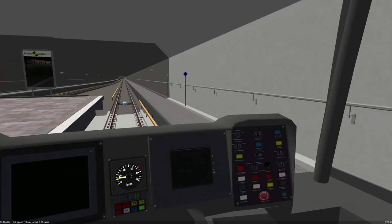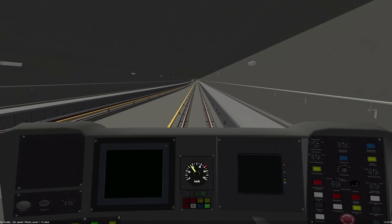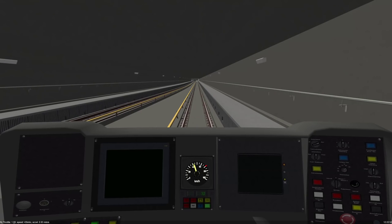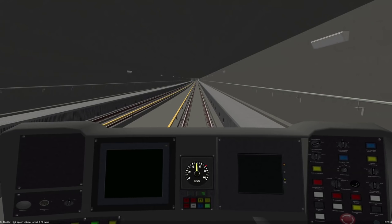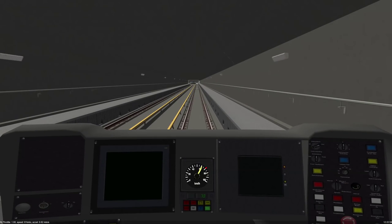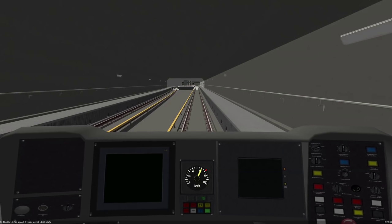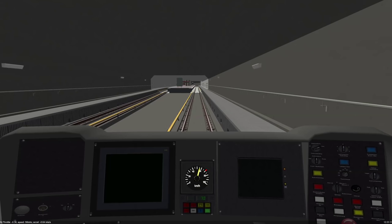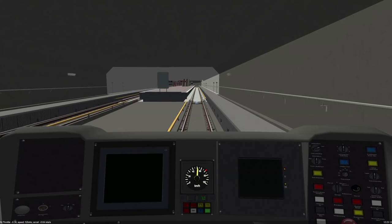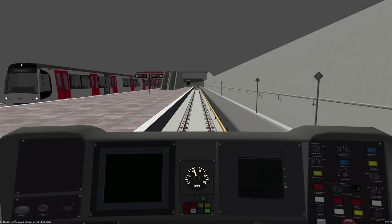It is a metro and everything has been overground so far. There are other trains available but I cannot work out how to add consists and create my own activities, because the game is quite complex in that sense if you want to do that yourself — which I would love to, but it's just so complex.